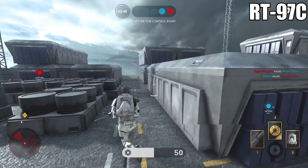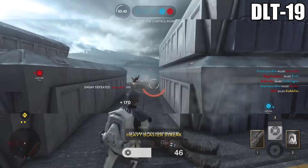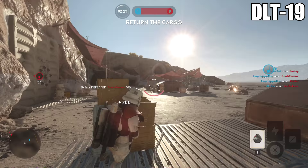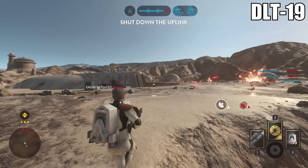Speaking of the DLT-19, it's seen some changes since the beta. It no longer does as well at a distance. A lot of players were using this the entire time because it felt like the best gun in the game — that's no longer the case. It still does very well up close with that high rate of fire, but they've reduced its effectiveness at a distance. I still recommend trying it out, but know going in that changes have been made.